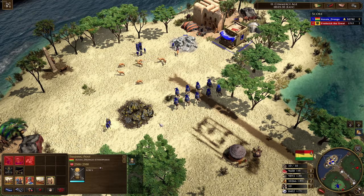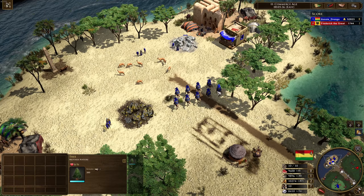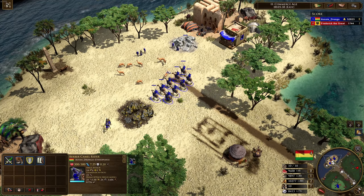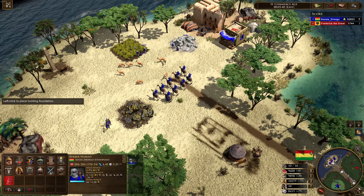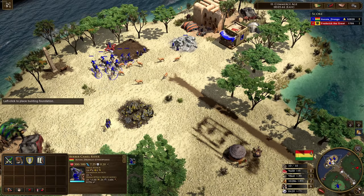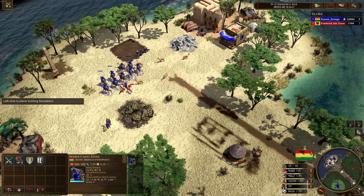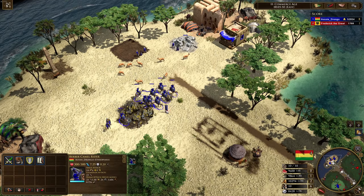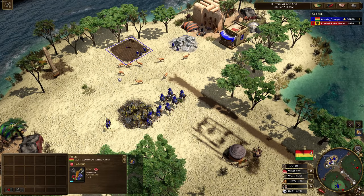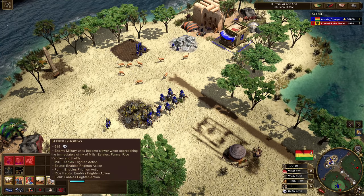They do quite literally need to be standing on the mills or the farms, but keep in mind because of formations and the way that formations work — let's say you've got one farm here and a single camel runs over that — it will slow down the entire formation. So that's just kind of the way slowing works in this game. Looking forward to seeing what strategies come from that.